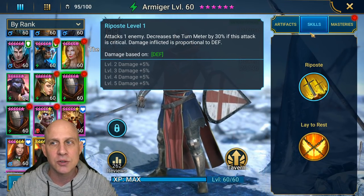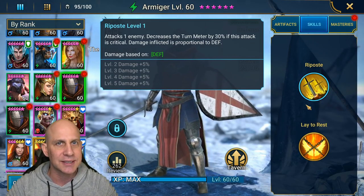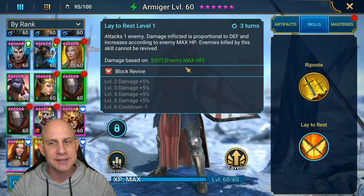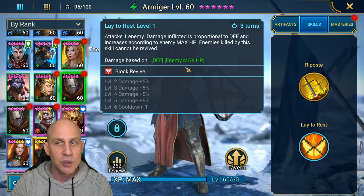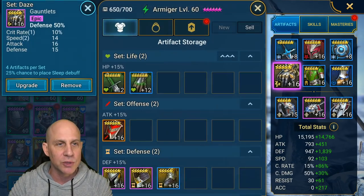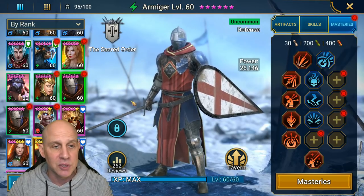We need 100% chance to crit, which we have, because critting on his A1 means we drop the turn meter down by 30% - as long as we're not resisted. So we also need accuracy, make sure you have accuracy. Now the way his AI has been working recently is that he will not do Lay to Rest unless the turn meter is down below 10%, very very low. So he will always do his A1. Since I'm not worried about getting damage out of Lay to Rest, I gave him defense.